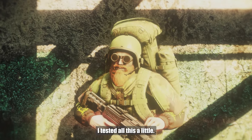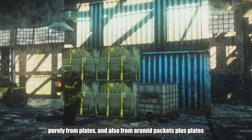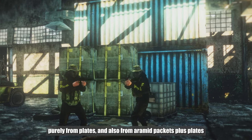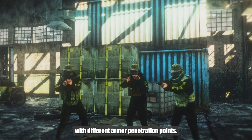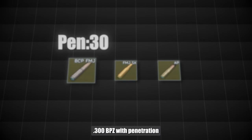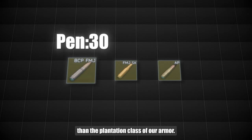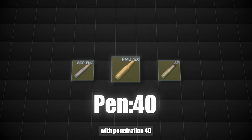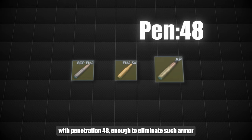I tested all this a little. I took three different types of body armor: consisting only of armed packets, purely from plates, and also from armed packets plus plates. I also took three different cartridges with different armor penetration: 300 BPZ with penetration 30, exactly one class less than the penetration class of our armor; FMJ on MP7 with penetration 40, which corresponds to the protection class; and 300 AP with penetration 48, enough to eliminate such armor.